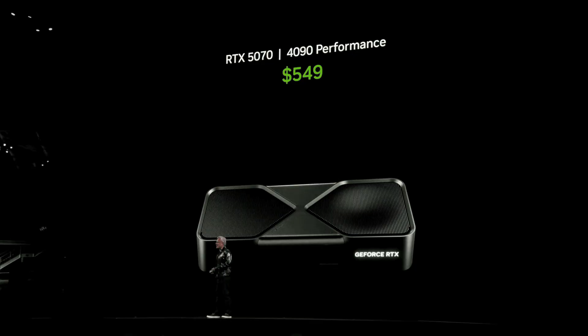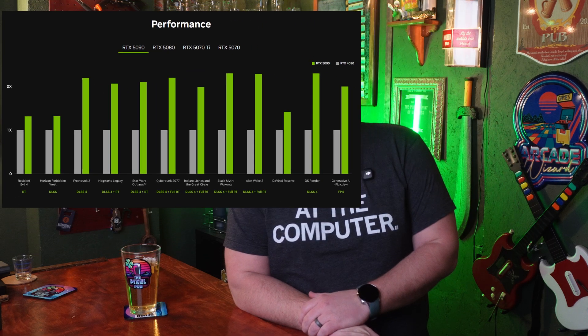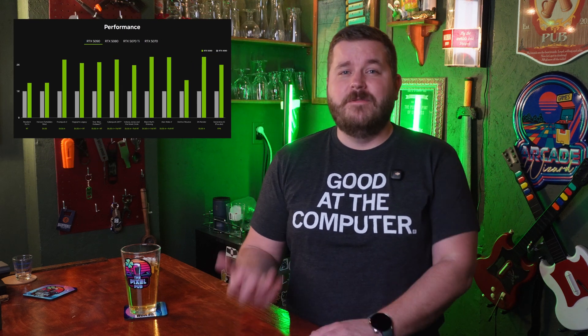We've all seen this picture, and of course we've seen this graph as well. But what does this actually mean — these FPS numbers inflated with AI frame generation? Some people are fine with that; some people treat it like it's personally insulted their family. Either way, this is the story of the NVIDIA 5000 GPU. So let's talk about it.